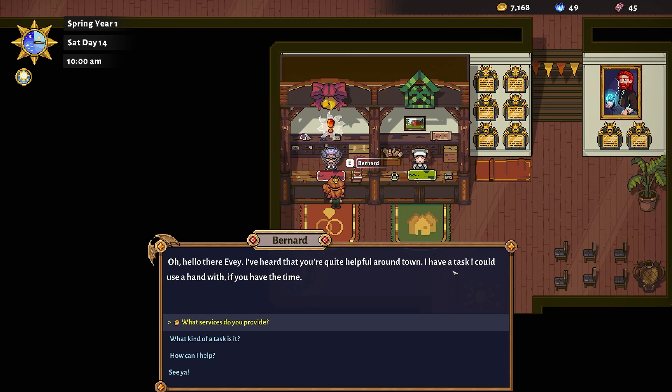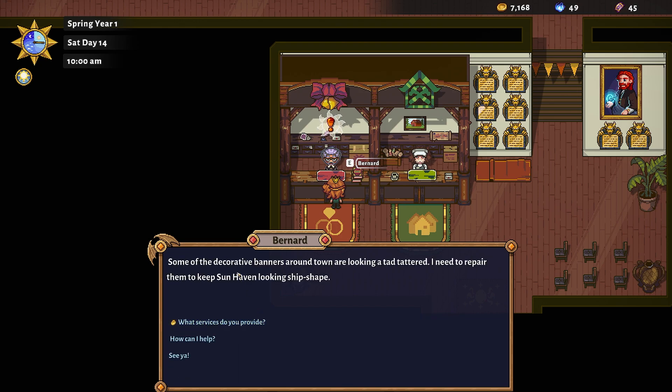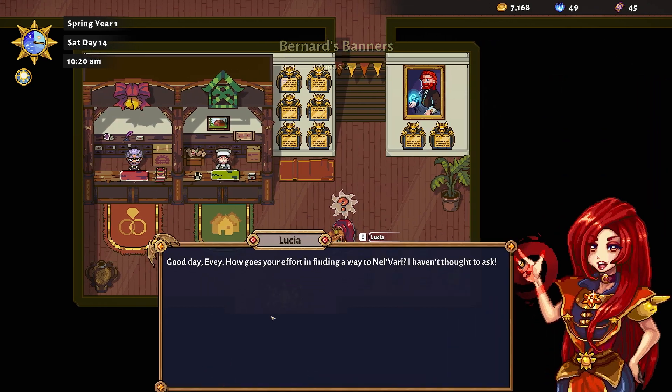Bernard has heard we're helpful around town and has a task — some of the decorative banners around town are looking a tad tattered and he needs them repaired to keep Sun Haven looking ship-shape. If we could bring him some fabric we can help with that. We just need to talk to Lucia really quick first.